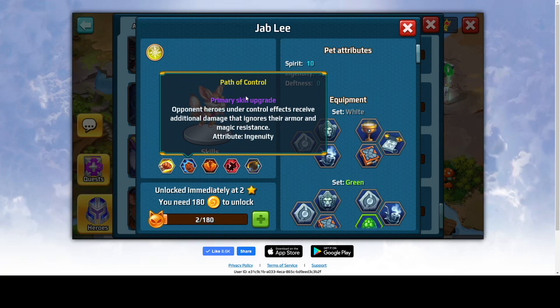The second skill is Pet of Control. It's a primary skill upgrade. Opponent heroes under control effects receive additional damage that ignores their armor and magic resistance. So if an enemy hero is under some effect, it will get more damage from the first skill.